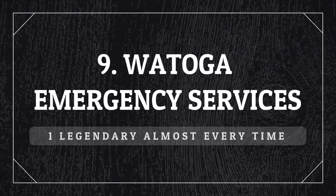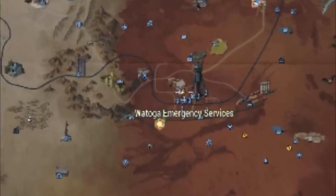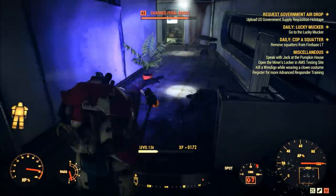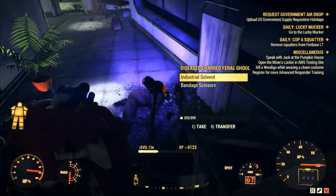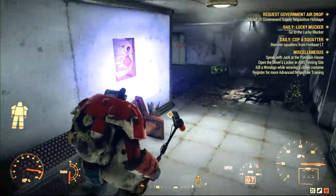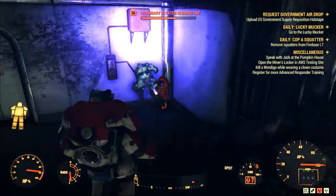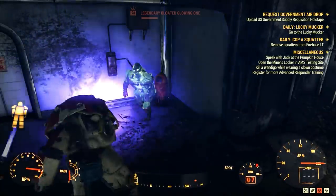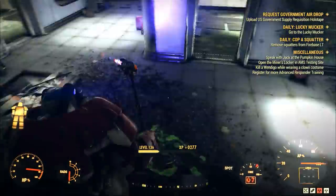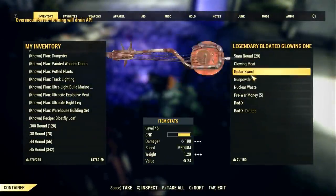One of my favorite places is the Watauga Emergency Services. You usually get a legendary by simply going there — it's very easy. You only have to go inside the building, go up the stairs, and then go around the room. In this corner, you will often find a legendary. It can also be up to 3 stars, but it's not that common — usually you'll just find a common legendary with no stars. And that's okay since it's so easy and quick.